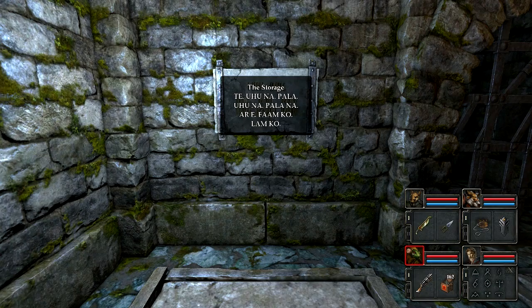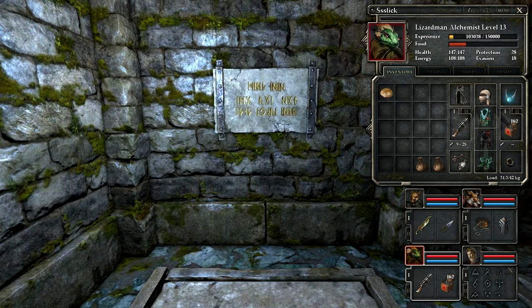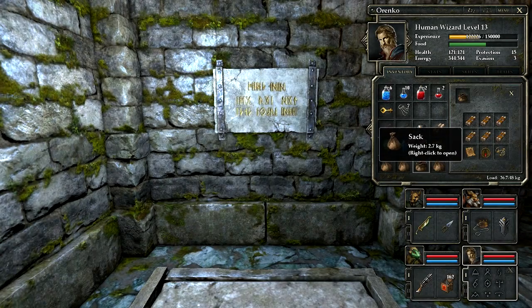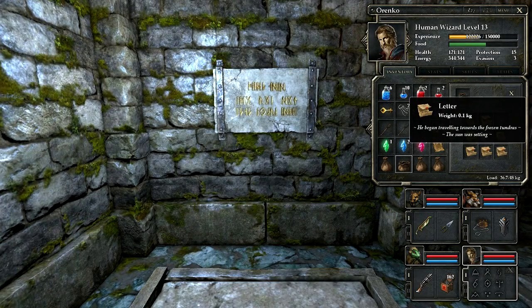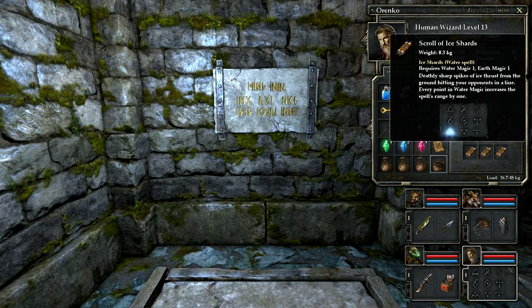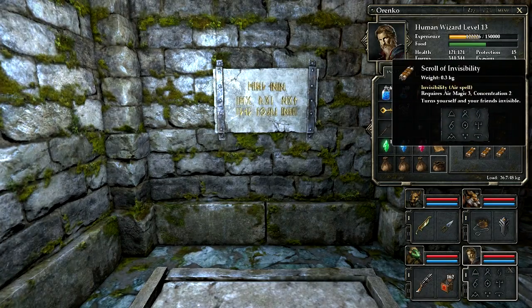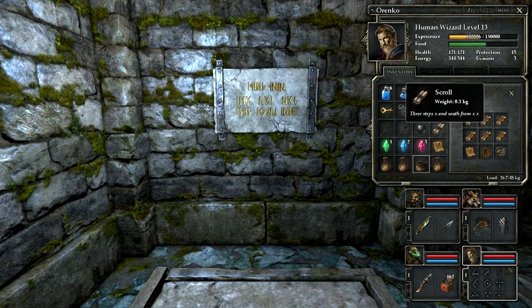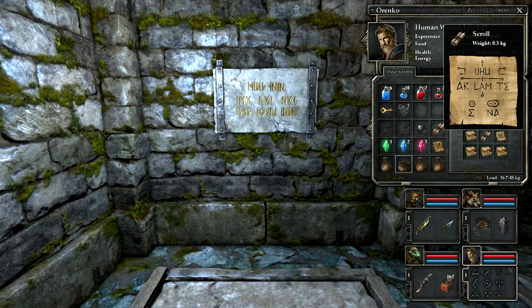Someone kind of spoiled this puzzle for me, but I ignored their spoiler for the longest time because I figured at some point there would be a note that I would find. Where's the language note? So many notes - how do I keep track of them all? Oh, did I lose it? These are all spells. Oh, there we go.